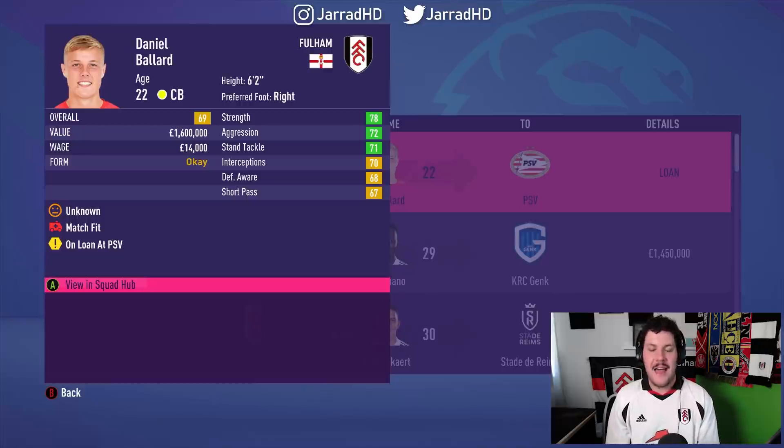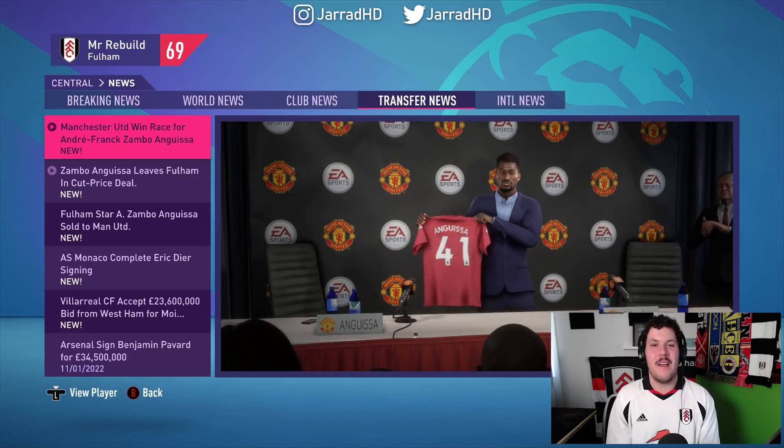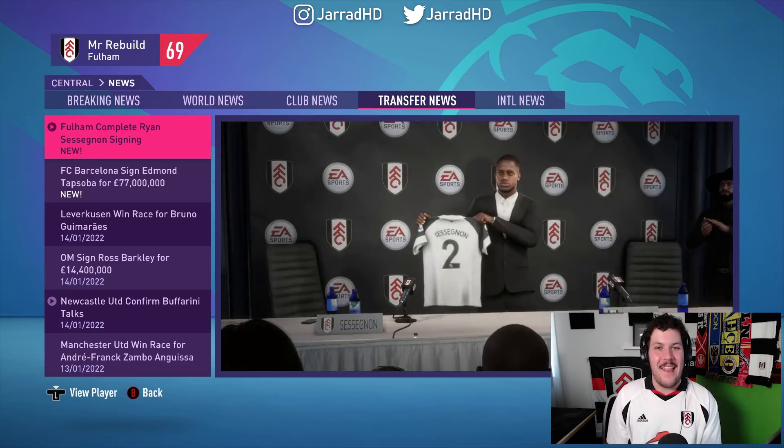We have loaned out Daniel Ballard to PSV for the remainder of the season. Zambo Anguissa — Andre-Frank Zambo Anguissa, the beast himself — was taking up game time from Longstaff and our Nigerian centre midfielder, so Zambo Anguissa has been sold to Man United. It only feels right — this feels so right.